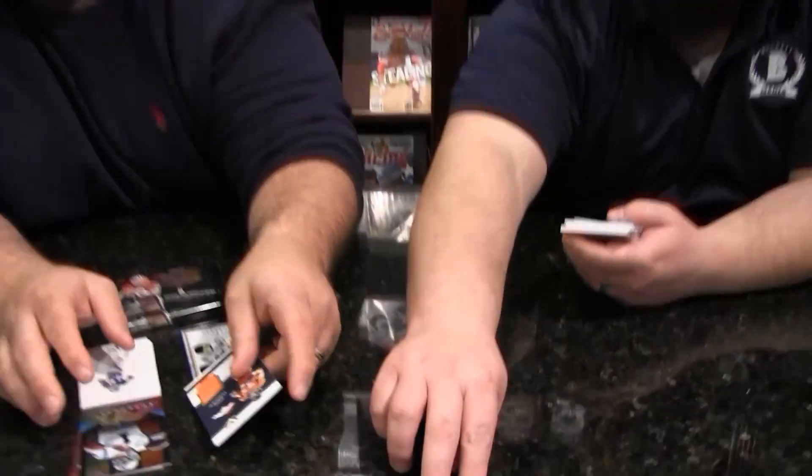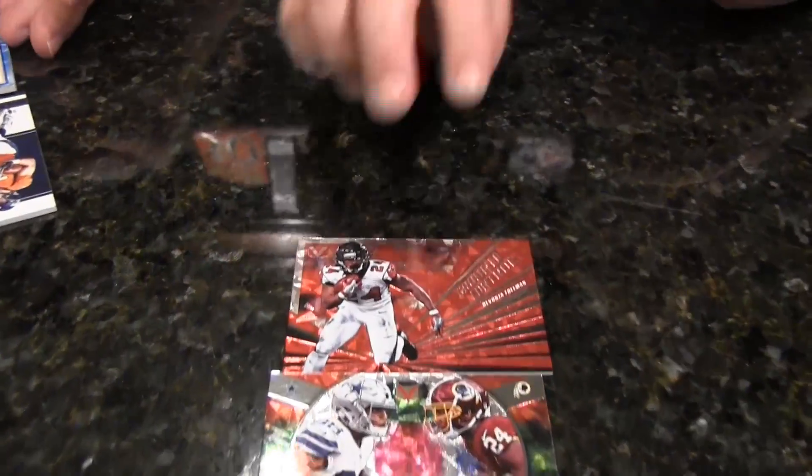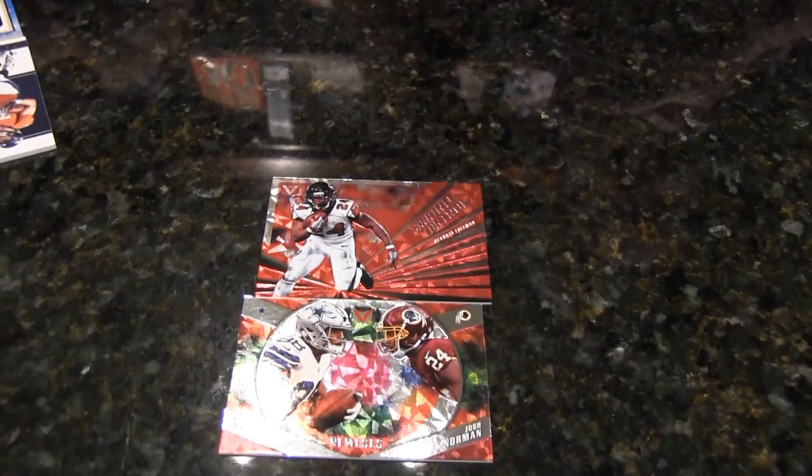I got one for you, buddy. Nemesis: Dez Bryant and Josh Norman. Nice — who wins that battle every time? Ground Control, Donta Foreman — that is a sick card. Julius Peppers, number 30 of 99, jersey.